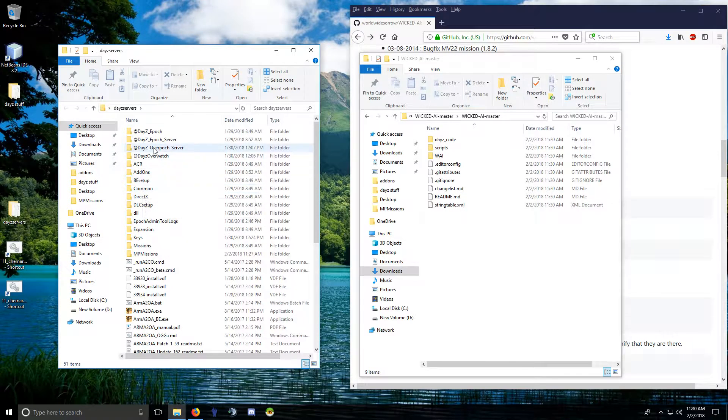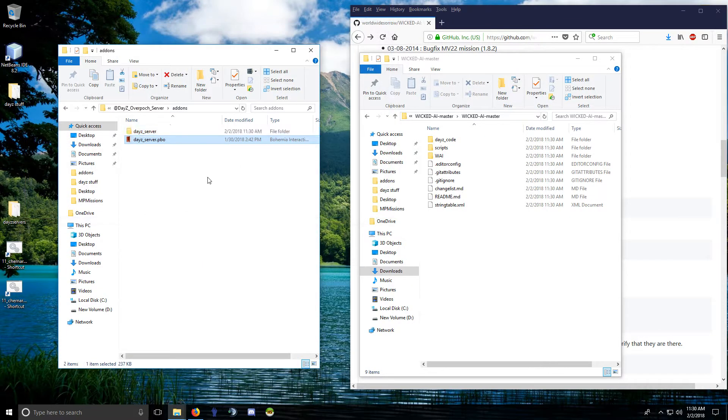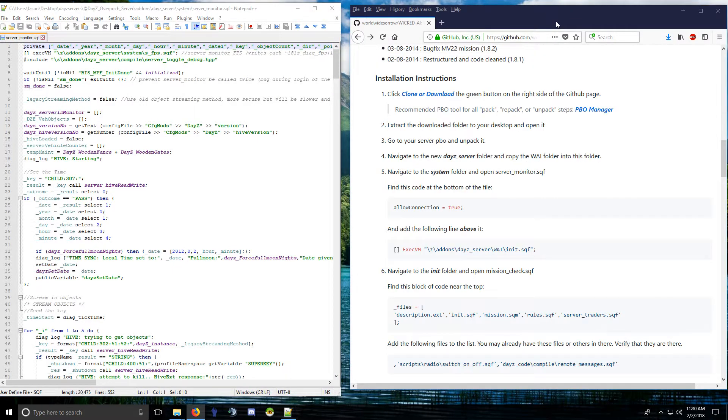The install for epoch and overpoch is the exact same — there is no difference. You'll notice there are a few extra files in the overpoch install, I'll show you that. Go to your server PBO, extract it, open up the daisy server folder, then go to System and Server Monitor — you want to follow the instructions here.